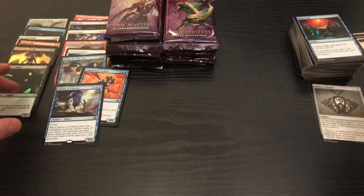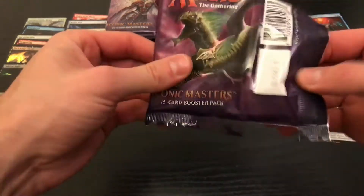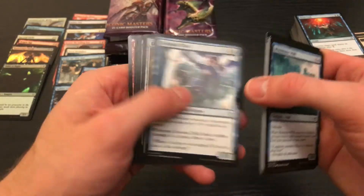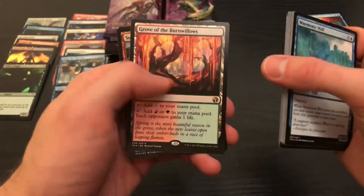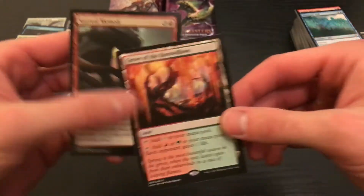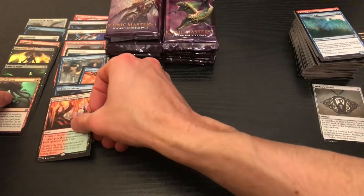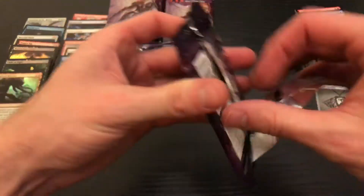So we got one Mythic out of this row, and an Aether Vial, which might as well be a Mythic with how valuable it is — if it still is. I don't really check prices very often. It's more about the fun. It's more about building decks and drafting and having a grand old time. Another uncommon — we got a good land and another foil uncommon. Grove of the Burnwillows. First of all, this is just amazing-looking art. This is a pretty solid box so far. I think we should be happy.